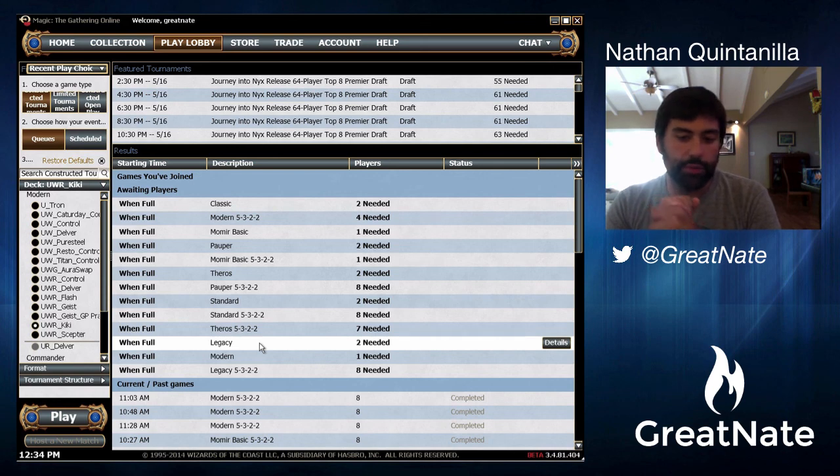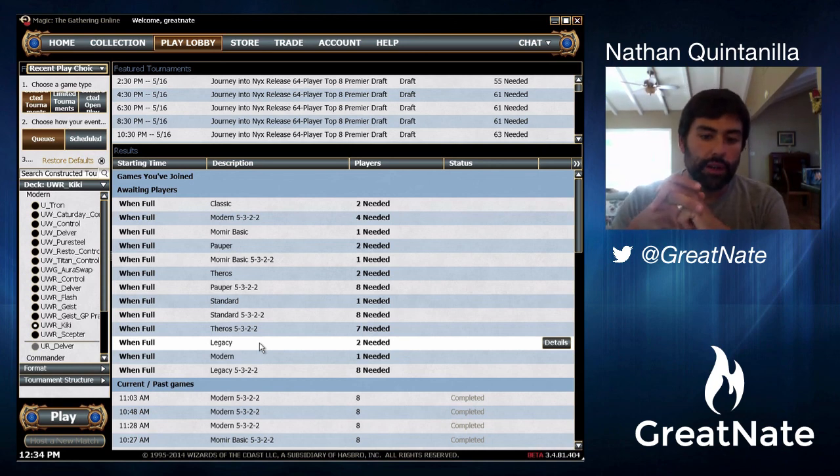In that match, I just don't think we have a sideboard that's very competitive against that deck. I think we'd need to bring in something like Rune Halo or Hallowed Burial, maybe another Spellskite — but we're still just going to play the list the way it's configured.